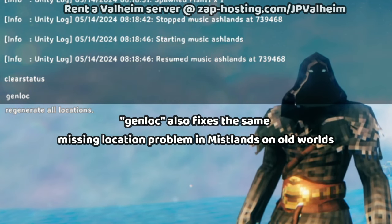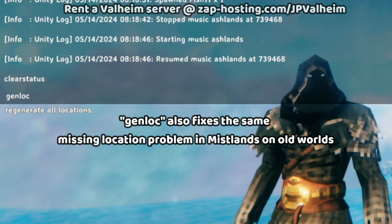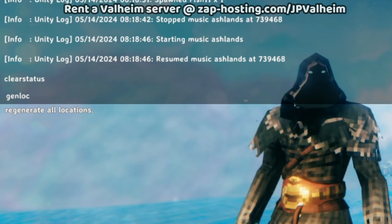All you need to do is have some patience and load up dev commands, enable them if you need to, and then use this command: genlock. If you're playing on an old world, it's good to just use this after Ashlands comes out.